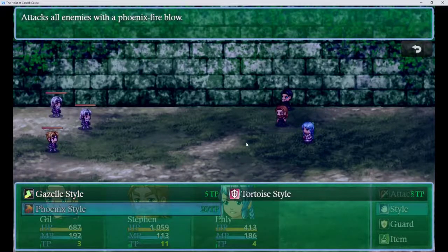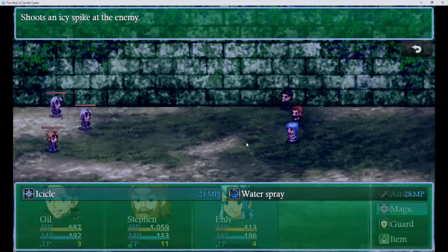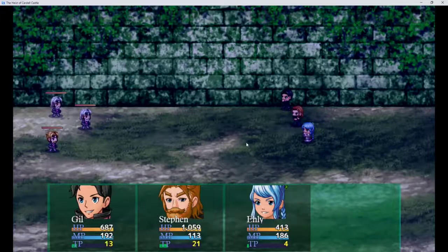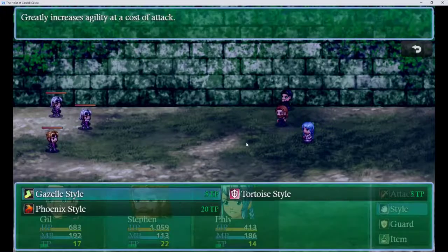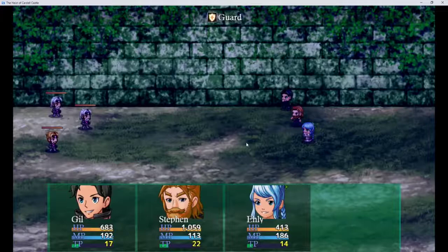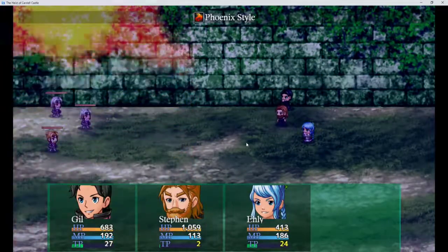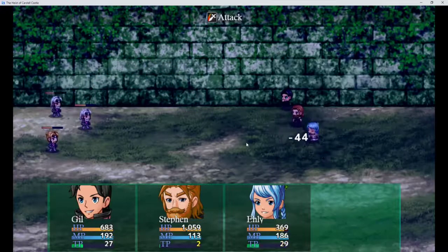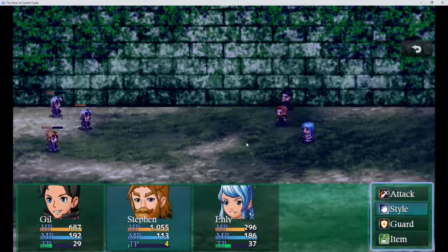Gazelle style. I want to see if my TP raises when I guard. Yeah, it does — cool, I figured. I didn't even need the tutorial to figure that out. I'm going to let everybody get their TP up and have Steven attack them all with Phoenix style. Finish them. I'm OP. Oh, I didn't even kill him — I'm not as OP as I thought. They all beat on her for some reason. Stupid girl.